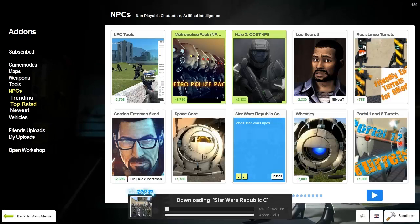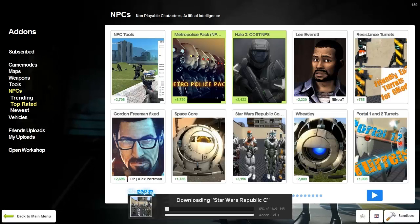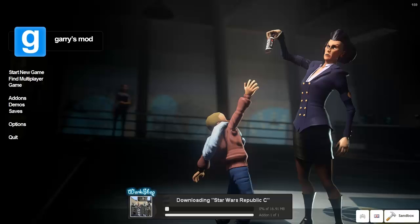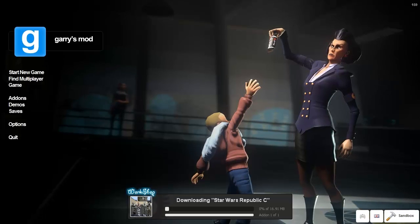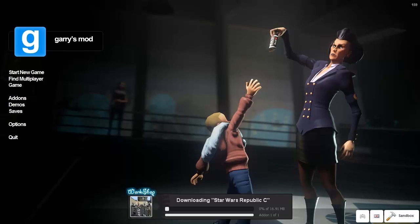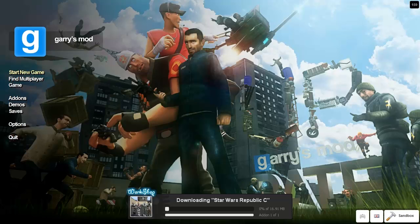Just hit install — put your mouse over it, install right there. It should come up down here downloading. It might take a little while, but I'm recording, so it's going to take even longer. I'm just going to start a new game on flat grass.